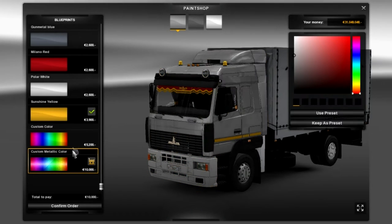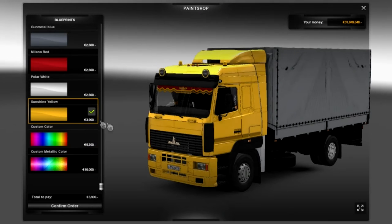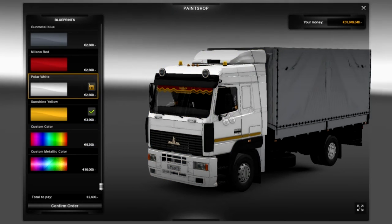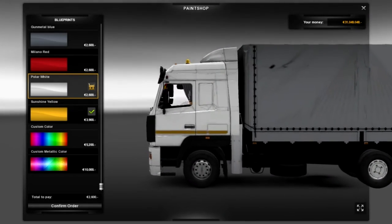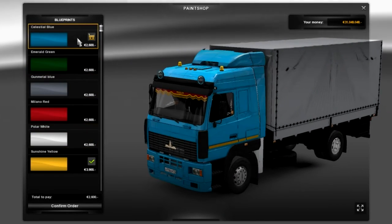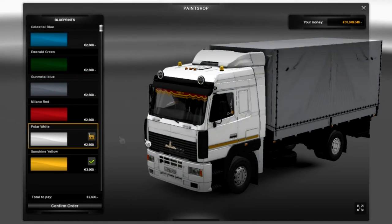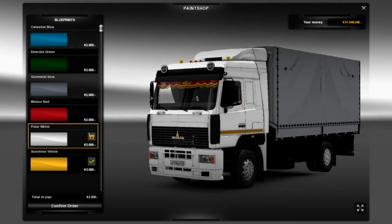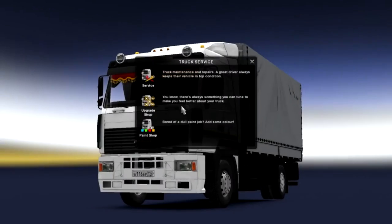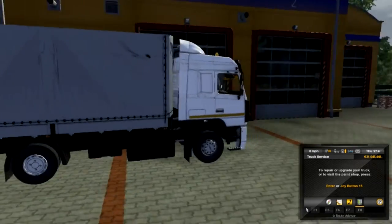So I'm going to confirm the order and jump into the paint shop. You can have a metallic color or custom. I quite like that white — actually, what does the blue look like? No, that looks like a toy truck. I'm going to go for the white, guys — I really do like that, it looks very nice. Confirm that order. Let's jump back out to our truck and take a look at what this beauty has brought us.